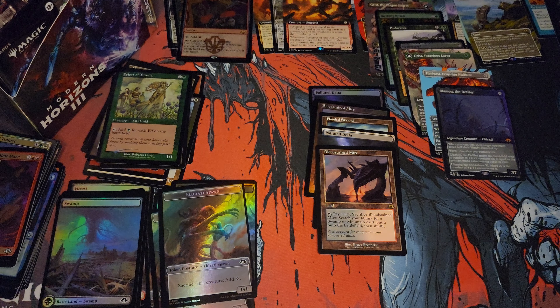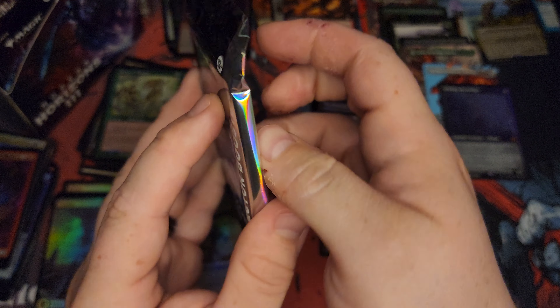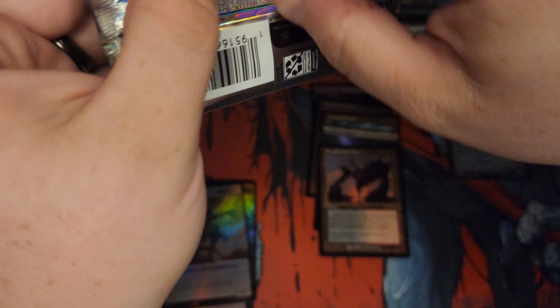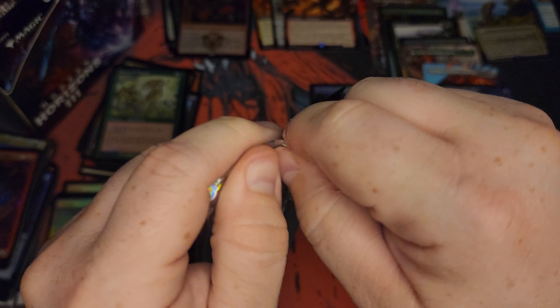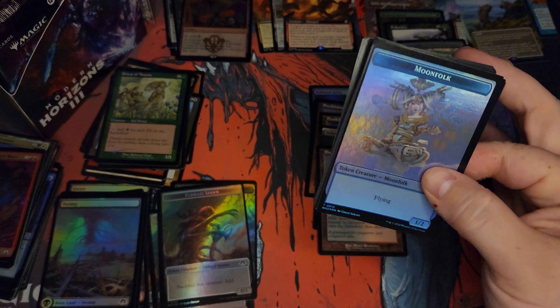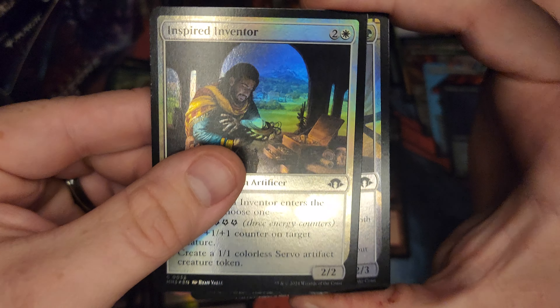Usually I'm saying left side, best side, but this right side of the box has been hitting. Holy shit. We got what, nine mythics already? Five fetchlands? One of the freaking mythics being a textured Grist. Endurance. Etched Ulamog. Dude. Alright.